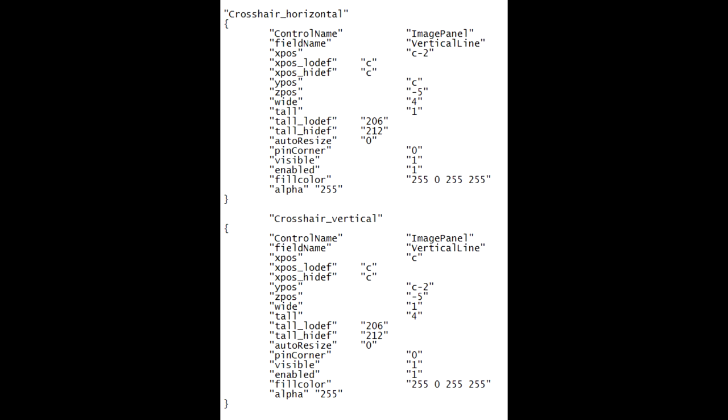If you want to try making your own crosshair you can edit these two sections of the hudlayout.res file in the scripts folder of Gamer HUD, or you can copy and paste them and create more of your own. If you're not used to it it might be a bit confusing at first but it's all pretty much self-explanatory. You basically set the x and y position of the top left corner of the line and then set how wide and tall you want it to be — obviously one of those will be one since it's a line. You can see some of them use 'c' as a variable, which means the dead center of the screen, and then in fill color you can set the red, green, blue and transparency of the line that you're making.